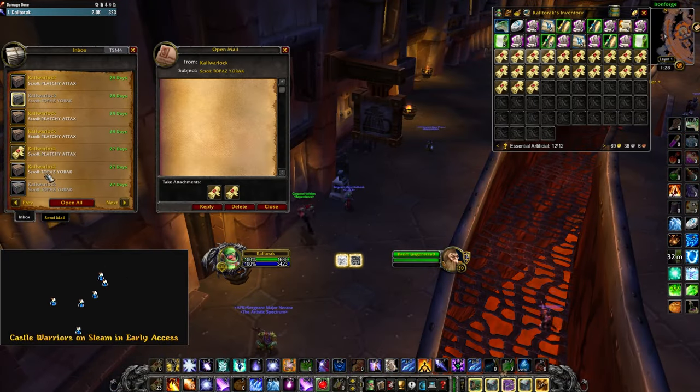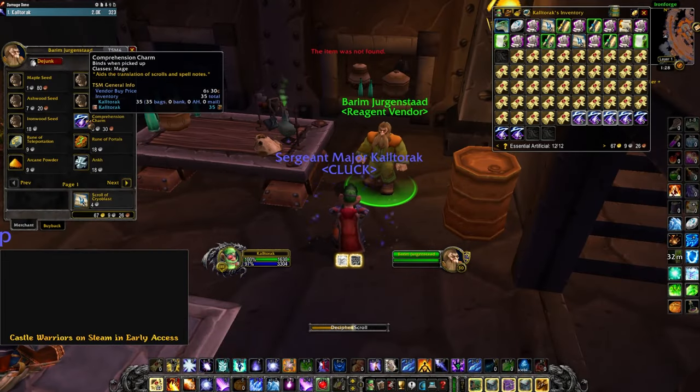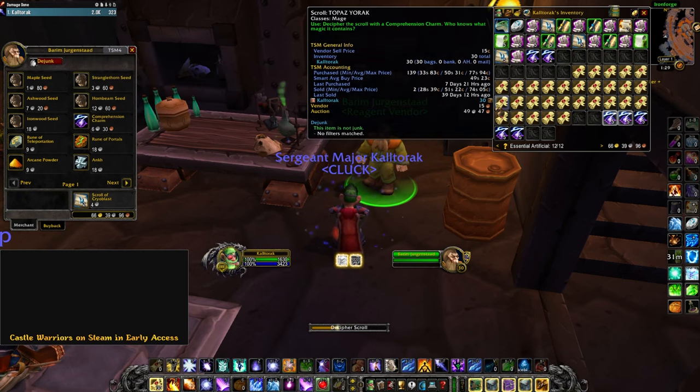Mainly, I do this for science, but obviously I want the Crit and NP5 Scrolls for raiding. Opening 500 of these and only getting 18 NP5 and 11 Crit Scrolls does kinda suck, but hopefully these are a bit easier to get at level 60.